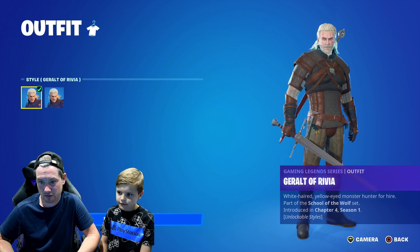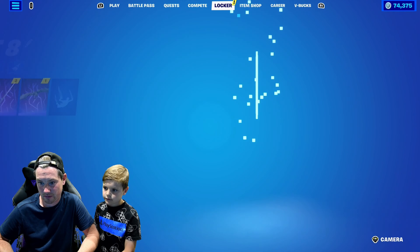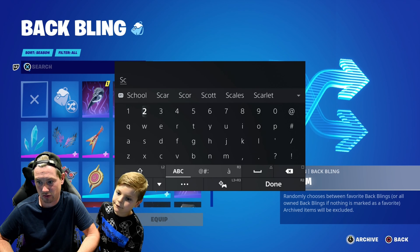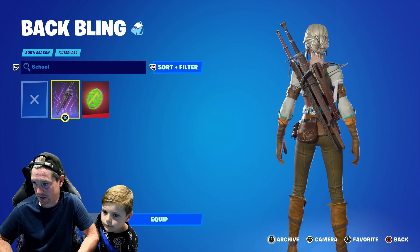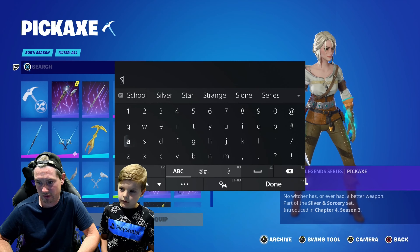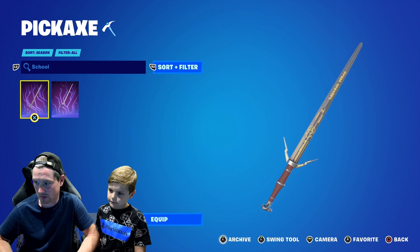Yeah, it comes with styles. You've got this style right here, then you've got this style. What was his back bling? I know the horse was his glider — Inflator Ropes — because he rides around on a horse. So this was his back bling, which actually goes really well with her. He came with two harvesting tools. There's one of them you could unlock for free — the silver sword.